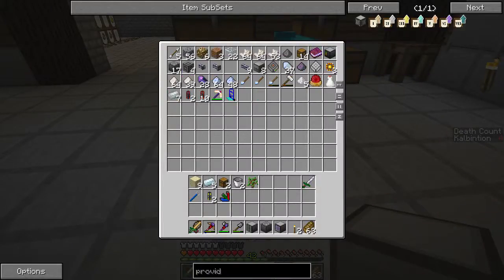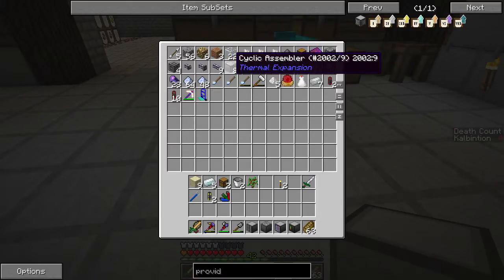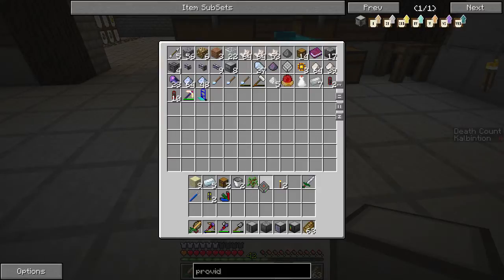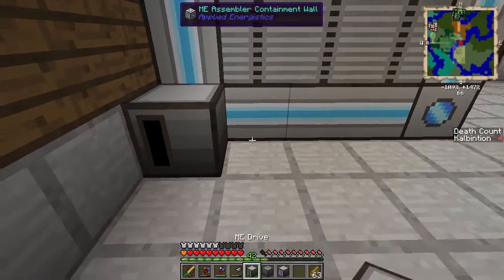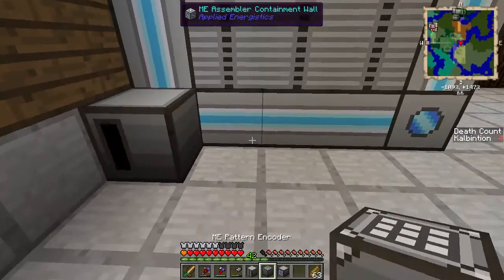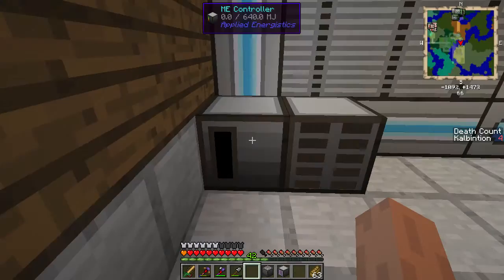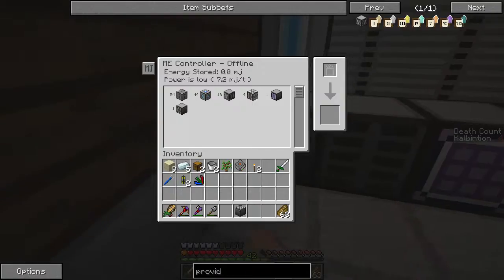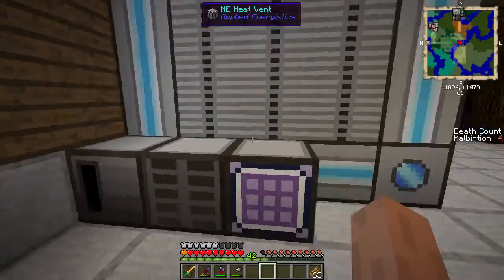We need the crafting terminal and the ME controller. Did I already grab one of those? I did. We will need the 1k storage — just throw some items in there. I'm going to put the ME controller there. This controller shows there is the CPU component — it's offline, has no power stored, and requires 6.6 MJ (Minecraft Joules) per tick. If we add the ME drive, it goes up to 6.9, and we see the ME drive in the list. Adding the crafting terminal brings it to 7.2. The pattern encoder does not need power, nor does it need to be connected, so it can just be off to the side.